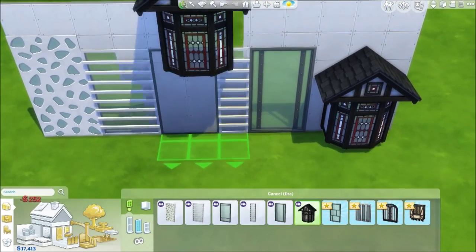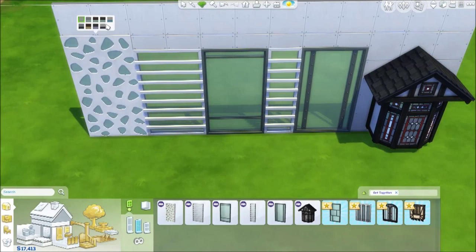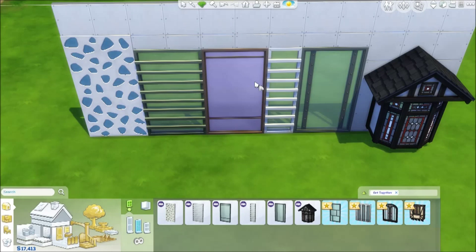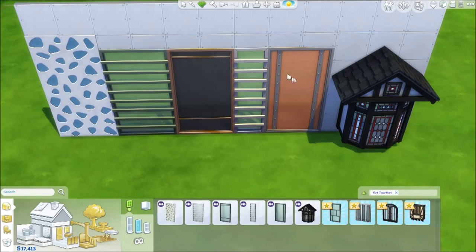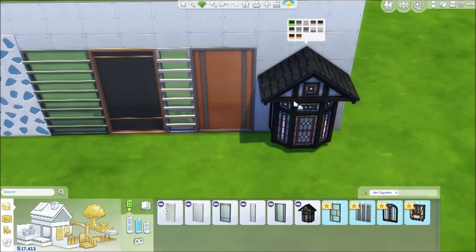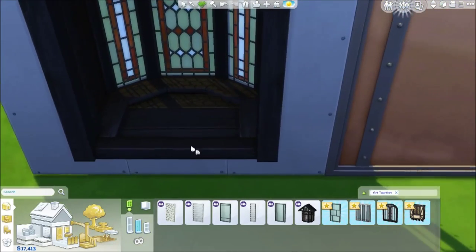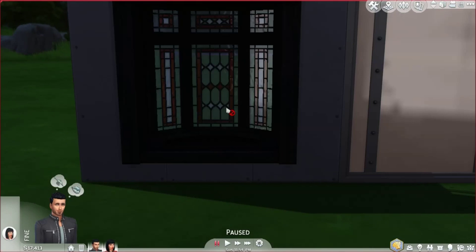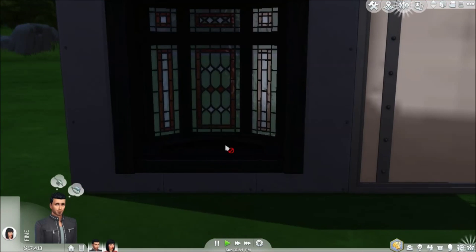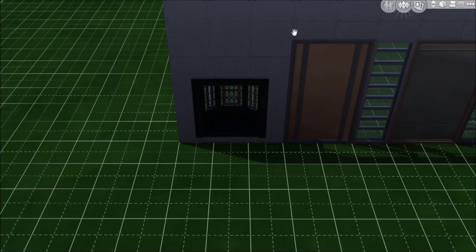There are also some windows I couldn't view before because I needed a taller wall height. We have a tinted one, some small bar windows, a very industrial one, and then a very classic cut-out bay window. I almost wonder if Sims can sit in it — but it doesn't appear that they can, which is a bummer.